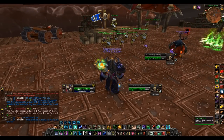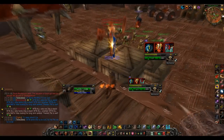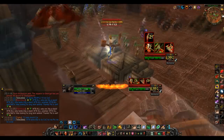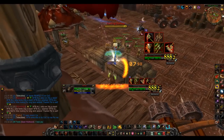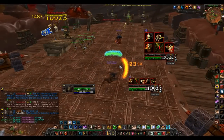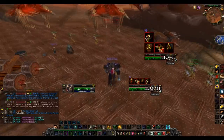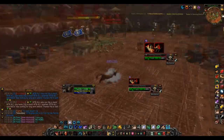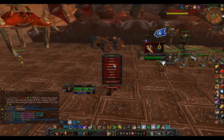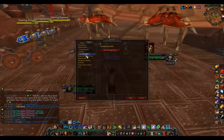Let me show you what these things do in a fight. I'll attack this dummy right here. There's the 'bam' sound - hear it? Pretty nice. And when you get Predatory Swiftness, which enables an instant cast like Healing Touch, you hear the meow sound. It's a really nice addon to track - by far one of my favorites.